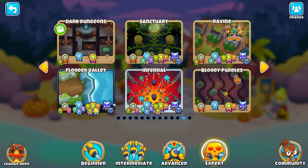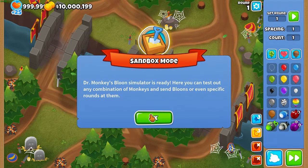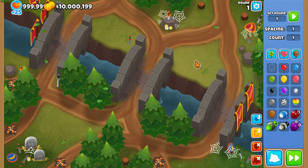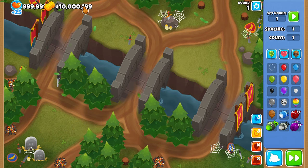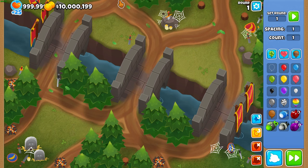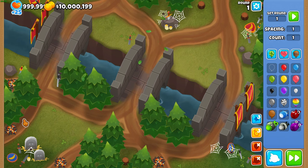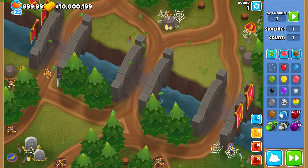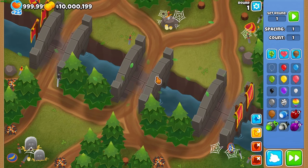Another great example of map strengths and weaknesses is Ravine. This map is much harder than Dark Path, and you can't just identify its strengths and weaknesses by looking at it — you have to do that through experience. That's the other way you'll learn map strengths and weaknesses: by playing them. And because to play Chimps you have to play Hard Standard, then ABR, then Improbable, you should have a decent idea of what makes a map harder before you actually play Chimps mode on it.